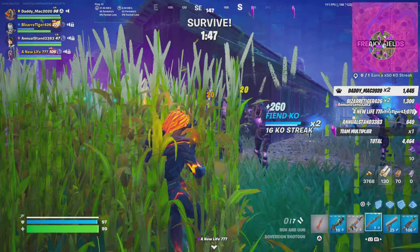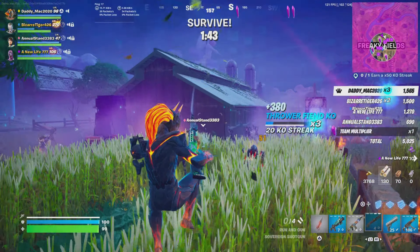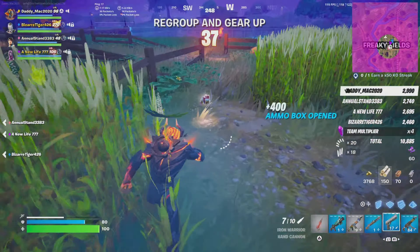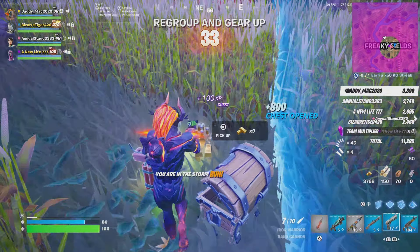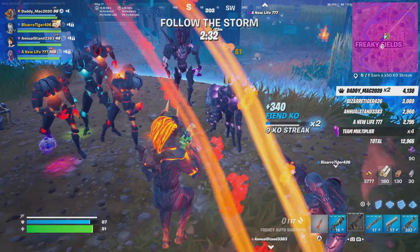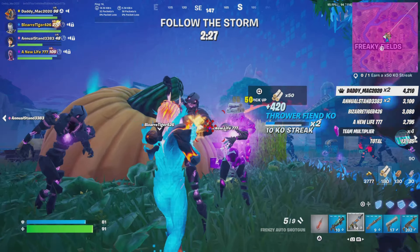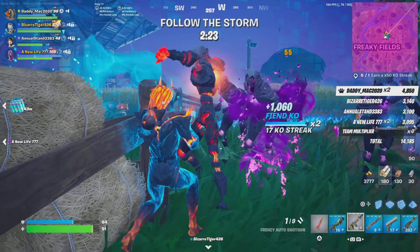If you see them disappear off your screen, that's because someone else on your team, if you're playing with a squad, has gotten them. But note — after the survival phase is done, that's it. You can't get those three anymore, so you want to try and get all three. There are three of them appearing in each survival phase. After the first survival, you have a regroup and then a period of following the storm. During the regroup and follow the storm, there are no score multipliers — so just remember that.